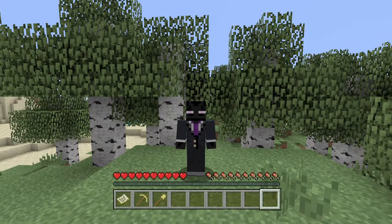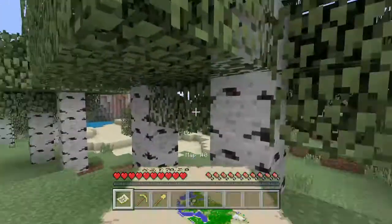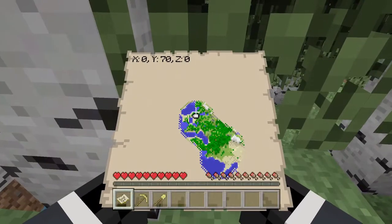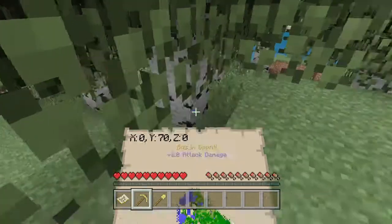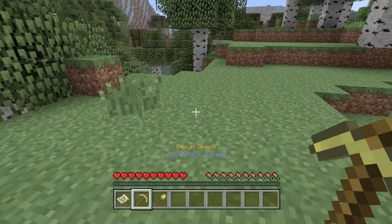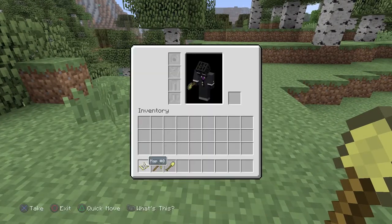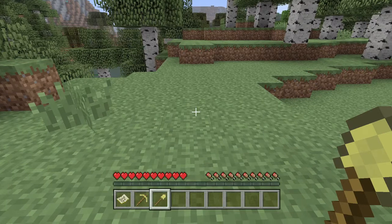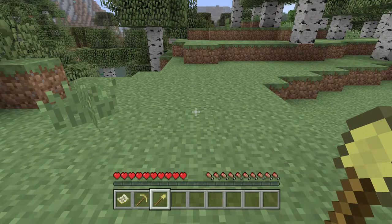So what we want to start off by doing is we can grab our map and head to X0 and Z0. Then we can take our tools — the golden pickaxe and a golden shovel — both named BQSJMGPPMT with an exclamation mark on both of them. Now remember, this is really technical, so you have to name them exactly these things.